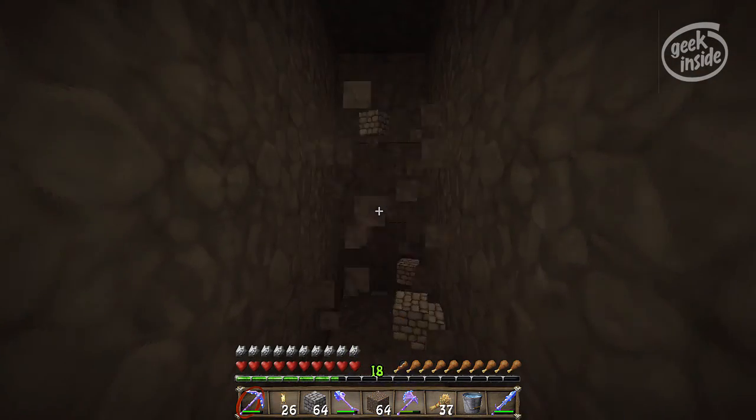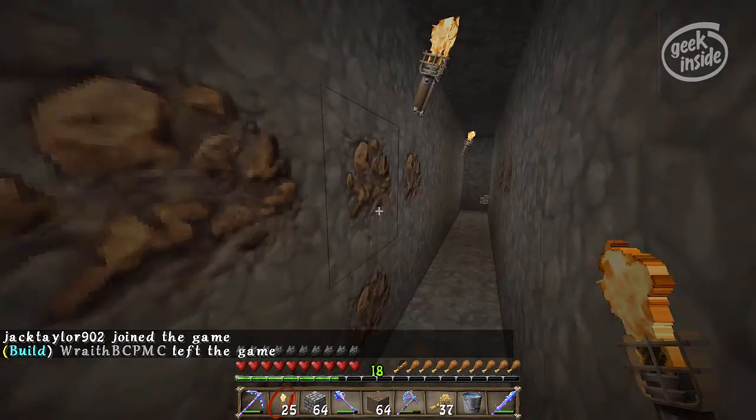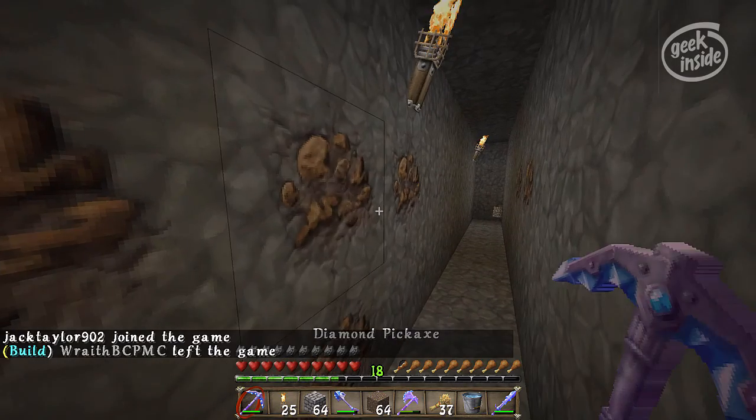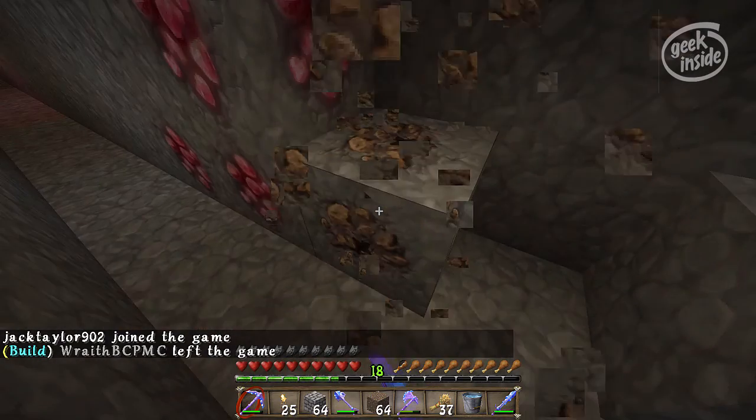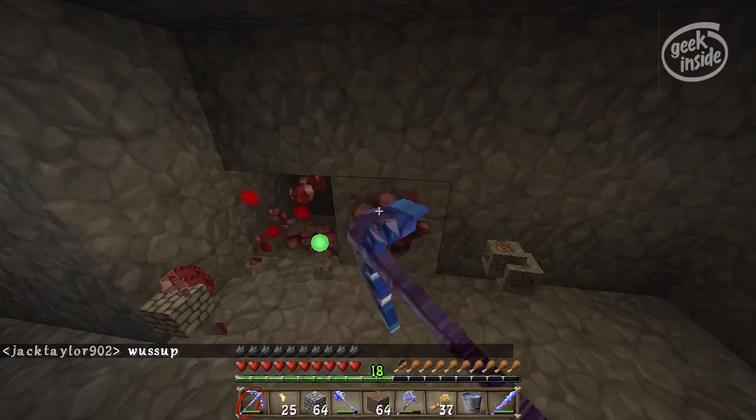I like to put another torch up and then come back to get stuff, so I've got room to run either way depending on what I might encounter. Because you never know — lava scares the bejesus out of me, and I like to be able to run.